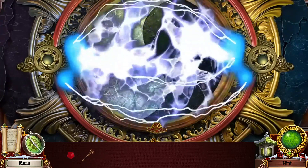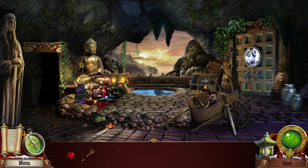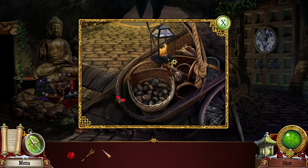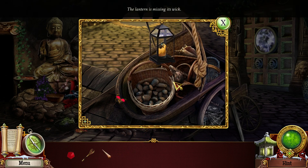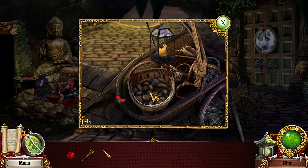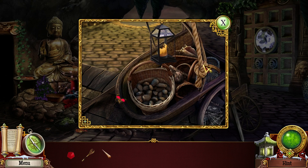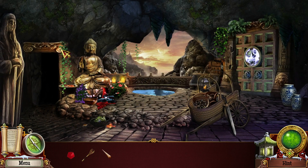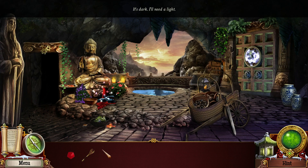All right, let's get out of there before we get electrocuted. What's in here? Oh, a shell — we'll take that. Thank you. Lantern missing a wick, okay so we need to look for a wick. There are so many ropes in this game that I cannot pull. Oh, a butterfly. And what's this? It's dark — I'll need a light.